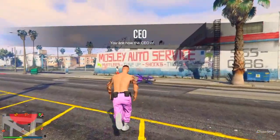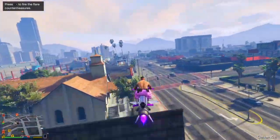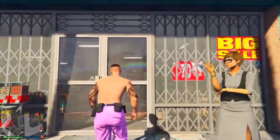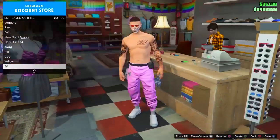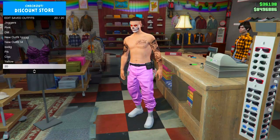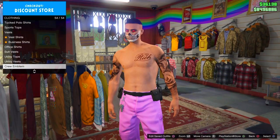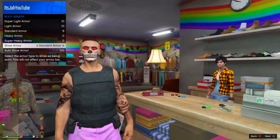The belt is now merged onto my pink joggers — that's all you need to do for this glitch. One important note: you cannot put a shirt on after the glitch, otherwise it will remove the belt, so make sure you put your shirt on before doing the glitch. The bookmark link for 'It's a G Thing' is in the description below; you will need to restart your game for the bookmark to show up.